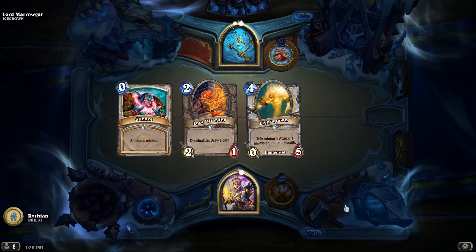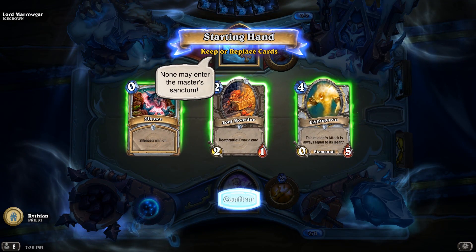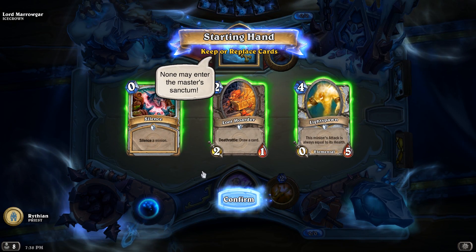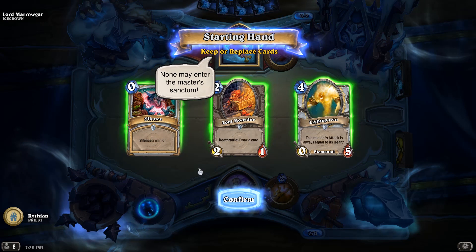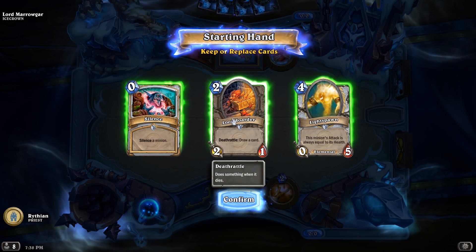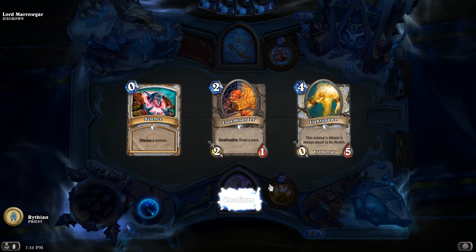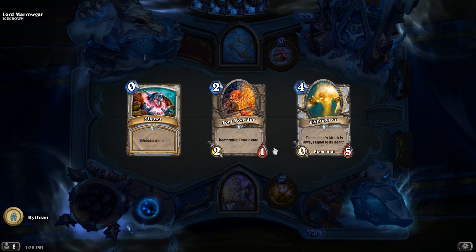I have specifically gotten a whole bunch of card draw to get that combo. I think I should keep Silence in my opening hand. I don't know if I need Light Spawn — it is key, but yeah, I'll go with this. Ideally I would have liked starting with the Northshire Cleric to get even more card draw.